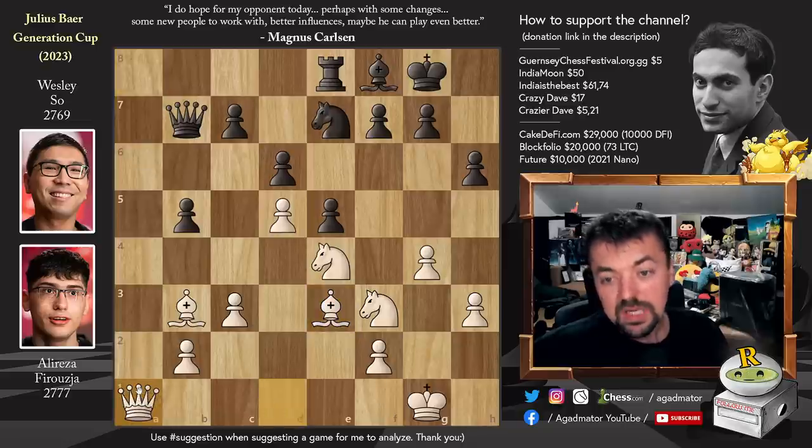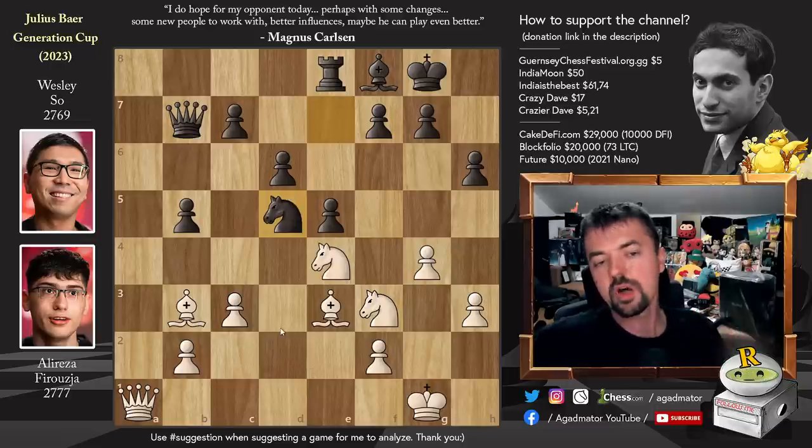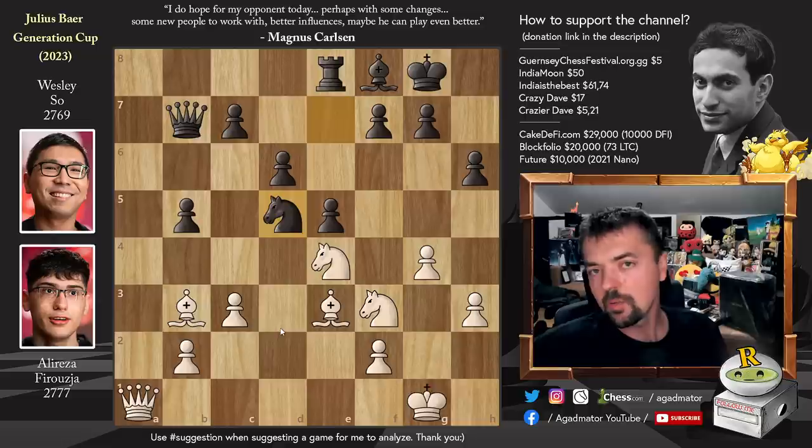Rook captures on a1, queen captures on a1, and now knight captures on d5. What's the problem with Wesley's idea? Why doesn't this work? This is the first pause-the-video moment of the game — feel free to pause and try to find what Wesley missed while I give you a couple of seconds.